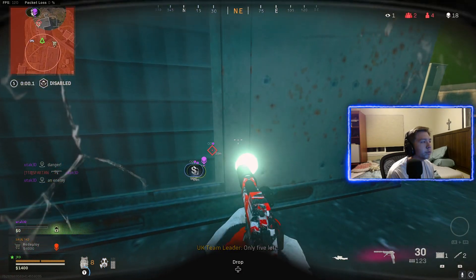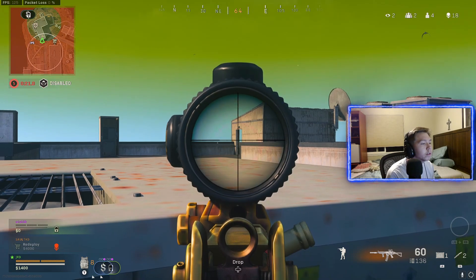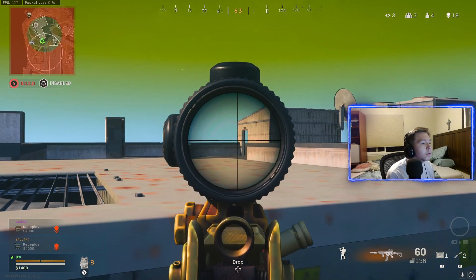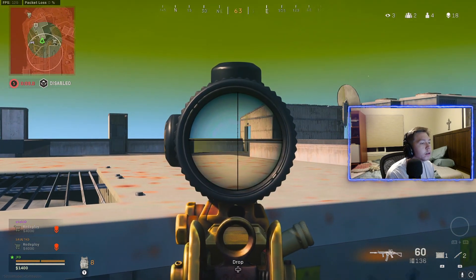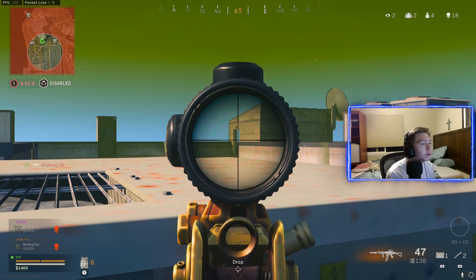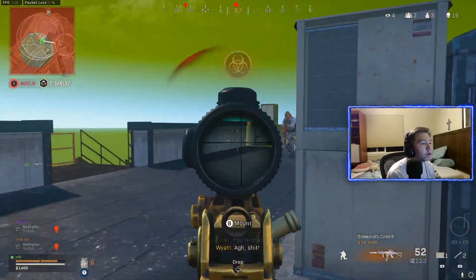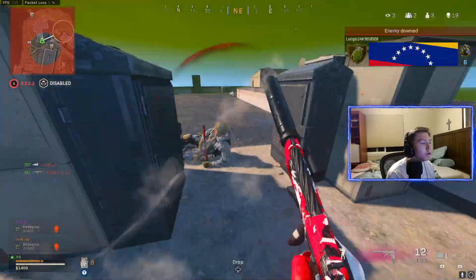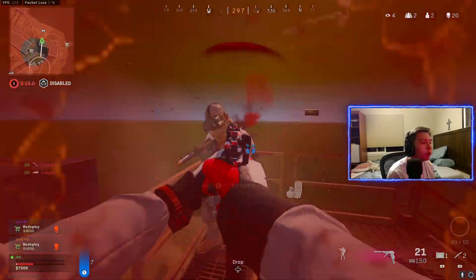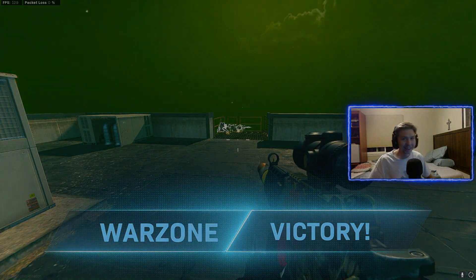Everybody's down below. If I just sit here, I should be fine. Gas has to move right now — the 1v3. They're gonna come up here, or they're gonna stay downstairs? It looks like they're just staying downstairs. Okay, here comes the 1v3. He's probably gonna have a self-res, but I can't go back into the gas — I have no gas mask. Crawling back? Okay yeah, he's dead. This guy was lost. I thought it was dead, bro. Let's go — 20 kill win! Let's go!